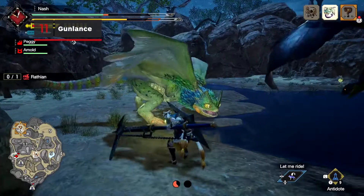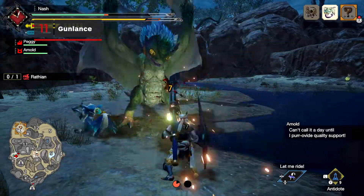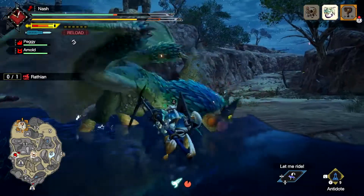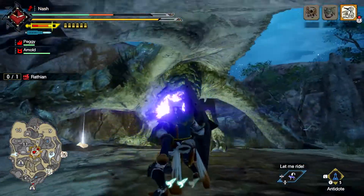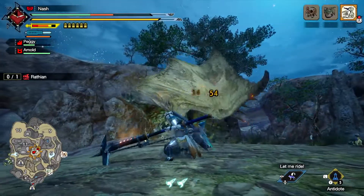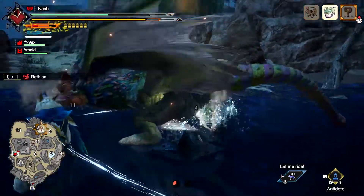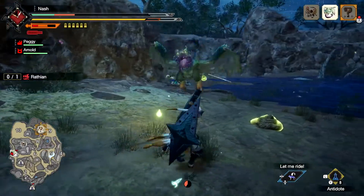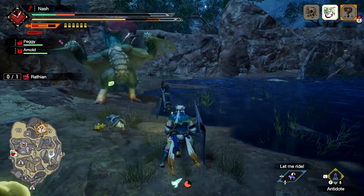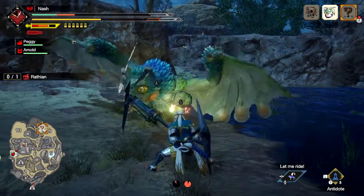The Gunlance is a long-reaching melee weapon and a gun that doesn't rely on your ammo stockpile. Follow up thrusts and slashes with shell attacks like the Worm Stake Cannon, or the explosive but slow Wyvern's Fire. Deal cut damage and reduce the cooldown time of Wyvern's Fire by slashing with Hail Cutter. The Gunlance dulls quickly, so regenerate weapon sharpness by perfectly timing Guard Edge when defending an attack.